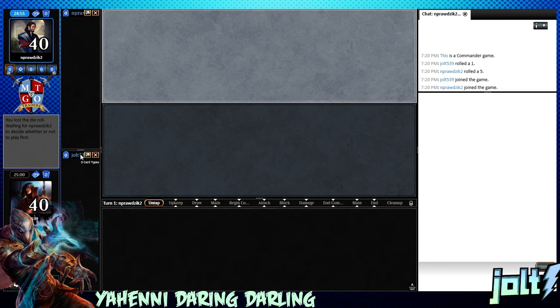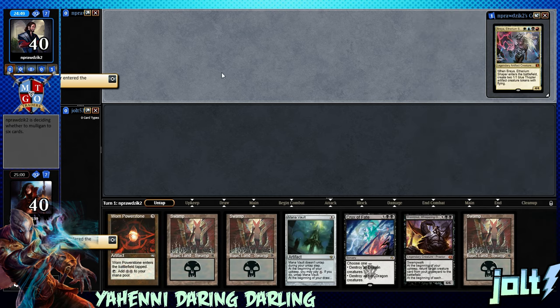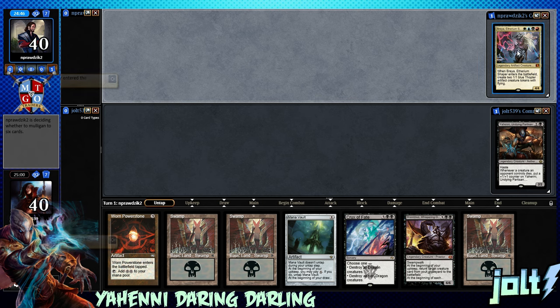What is up everybody? Welcome to the Yahini Daring Darling. Hope you're excited to get your black midrange on — I am. Let's go ahead and close the chat out, see what we're playing here. So we've got some Brea action. I'll get behind that. Let's go ahead and get Yahini all squared up.